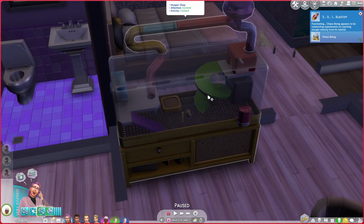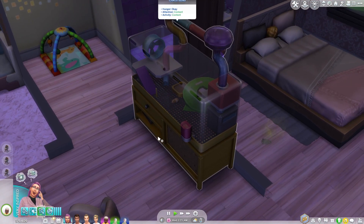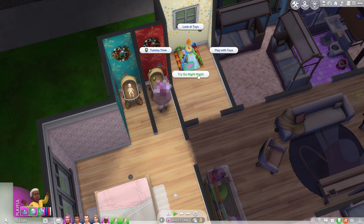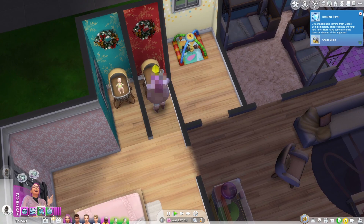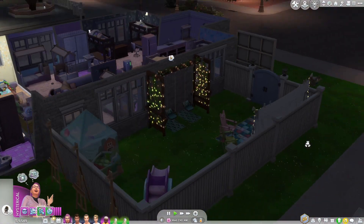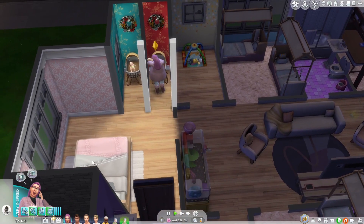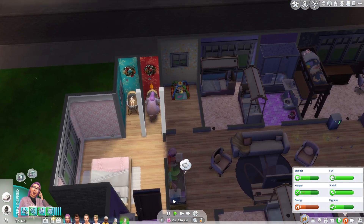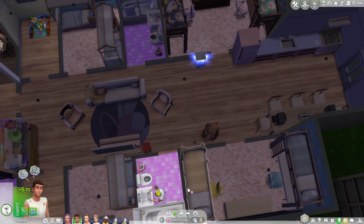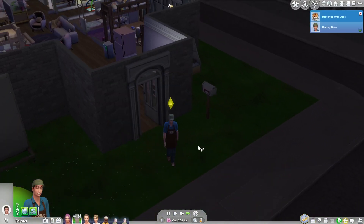Three, two, one, blast off. Fascinating — Chaos Being appears to be conducting experiments on reaching escape velocity from its habitat. Excuse me, what are you doing? No, you're not allowed to escape. No one's even played with you yet. How rude. Also, we have so much trash that we can be selling now. That bath took so long. Go check on your other kids. Then Luca's tired — go night night. You can do some more toys in the morning. If I'm not careful, we're going to have three infants at once. Rodent rave? There's music coming from Chaos Being's habitat? Oh my gosh. Chaos Being was an accurate descriptor. Oh my goodness, look at the little camper stuff at night. That's beautiful. I love it. I should have them have a movie night. After Shasha's done taking care of the kids, she needs to sleep — her energy's getting pretty low. Oh, work for Bentley starts in an hour. He just has to go to the bathroom. This is all part of my ploy to get you away from the kids. He's a little low on fun, but I don't think I can fix that before he has to go to work. Go have fun at your barista job and I'll keep cleaning up trash.